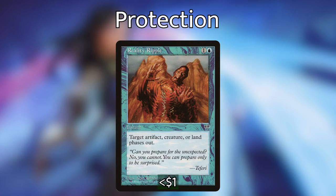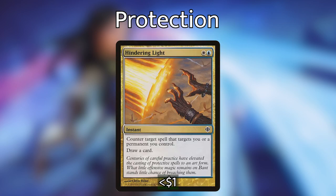We're also playing Reality Ripple, a super old card that I think is kind of unique. Target artifact, creature, or land phases out. We can use this defensively on Ishai to protect it from being killed, or we can use it to stop a big attacker from hitting us — just a lot of utility in the deck. We're also running Hindering Light, a really efficient counter spell that can counter target spell that targets us or a permanent we control, and we get to draw a card. A lot of spells are going to be directed right at Ishai, so being able to counter and replace itself is super useful. In addition to these protection spells, we are also playing a pretty wide suite of counter spells, because while it's important to protect Ishai, we also want ways of interacting with our opponents — kind of two birds for one stone.